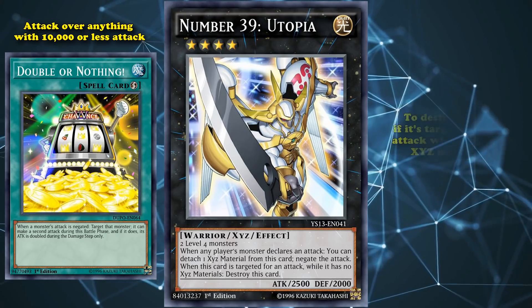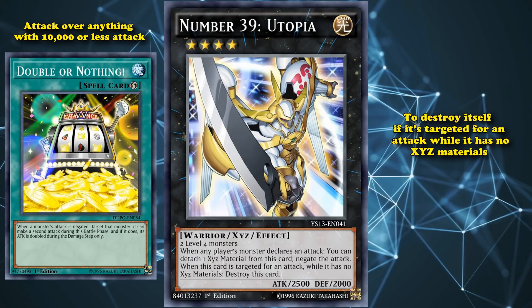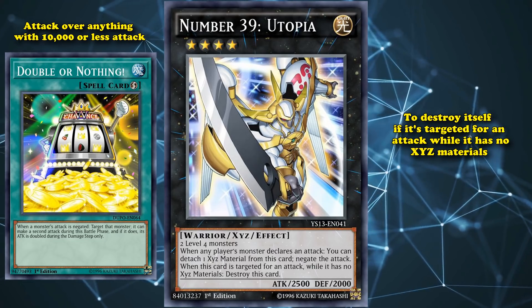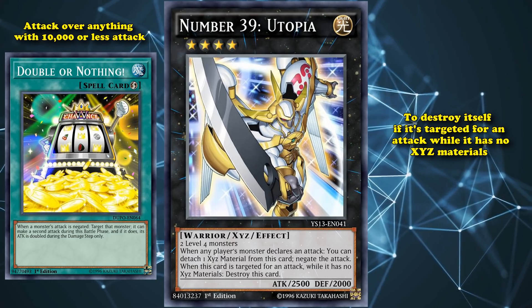Utopia has an effect to destroy itself where, if it's targeted for an attack while it has no XYZ materials, it's destroyed. Rarely does this effect actually get applied though — it's generally ranked up into Utopia the Lightning, or if you're able to land an attack when it's boosted to 10,000 attack thanks to Utopia Double, it doesn't really stay around long enough for that effect to matter.